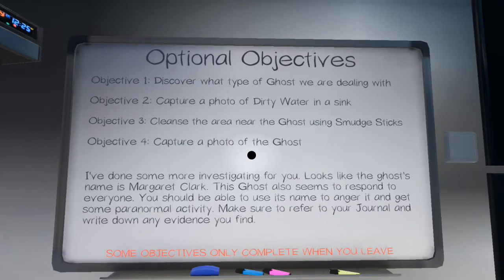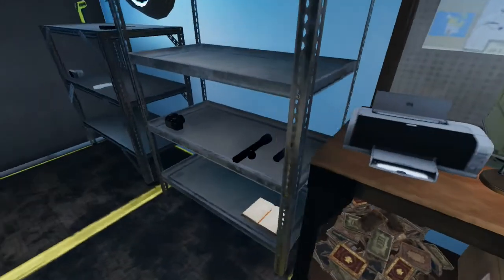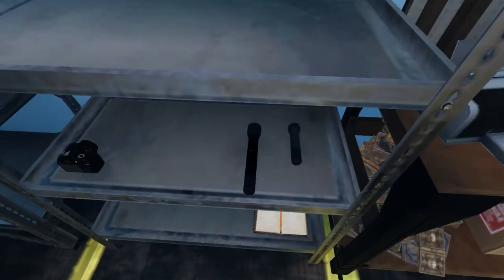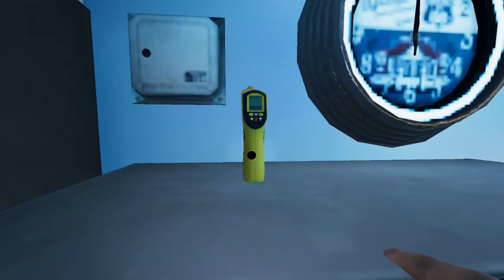Discover what type of ghost we're dealing with, capture a photo of dirty water in the sink, cleanse the area near the ghost, and capture a photo of the ghost. We don't have smudge sticks to cleanse the area, so we're just going to go in there.